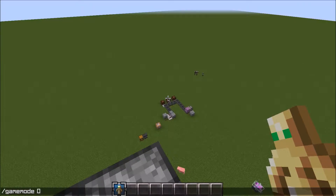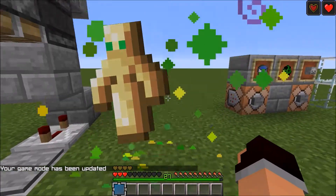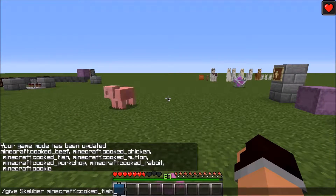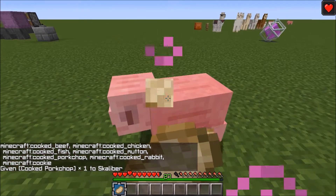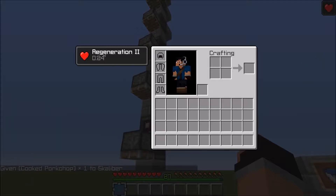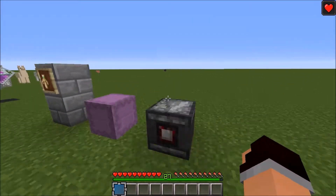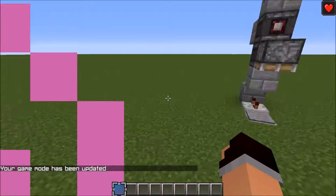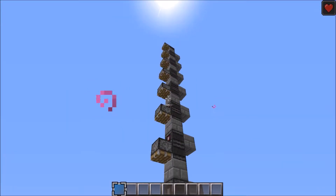Next up we have the Totem of Undying. I can go to game mode survival, jump off the top of here and die — but also not die, because that thing is really cool. It gives you Regeneration 2 for a long time — actually, a hell of a lot longer than a potion. The Regeneration 2 potion gives you it for 22 seconds. Regeneration 2 from the Totem gives you about a minute's worth. So the Totem works as a really good way of replacing the Regen potion.